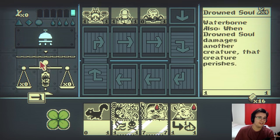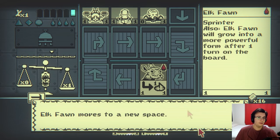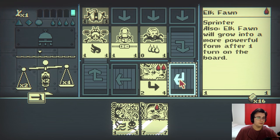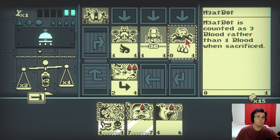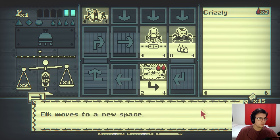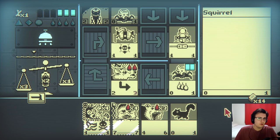I don't want a strong unit out when the scales are tipped. So I will summon this right here. You passed. It's my turn. This is a very unfortunate hand, but I'm about to get meat bot, so it'll be okay. Except for the part where I don't want a strong unit out when the phases swap. Unfortunately, there's not much I can do about that.